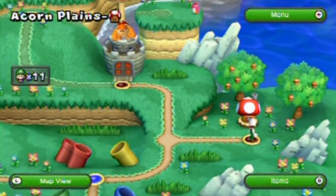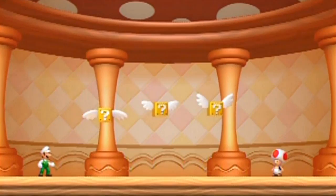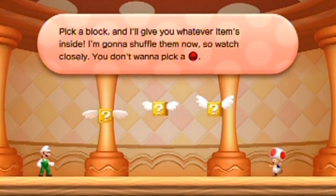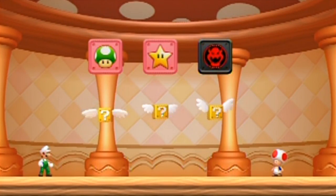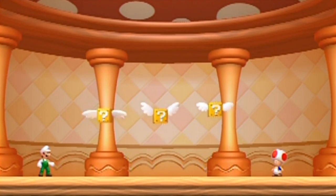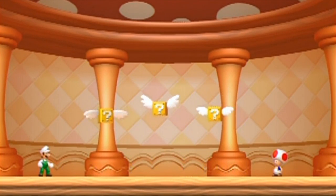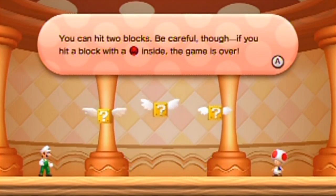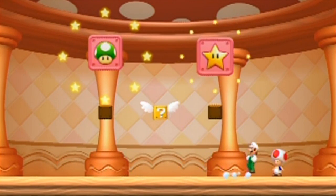Let me show you what the mushroom houses in this game are like. You pick a block — watch out for the Bowser head. Just watch the Bowser, not the items, and hit the boxes that are not the Bowser, because there's less to keep track of. So that one's safe — yay!